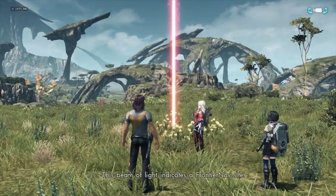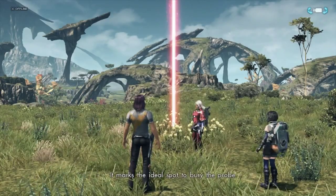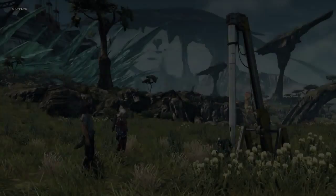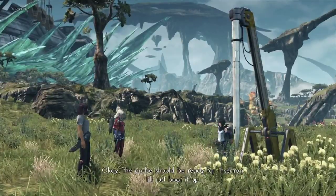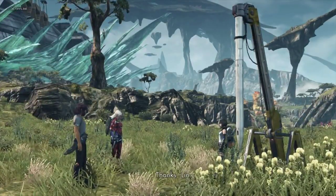This beam of light indicates a frontier nav site. It marks the ideal spot to bury the probe. Awesome. How did we get that machinery here? The probe should be ready for insertion. I'll just boot it up. Thanks, Lynn.